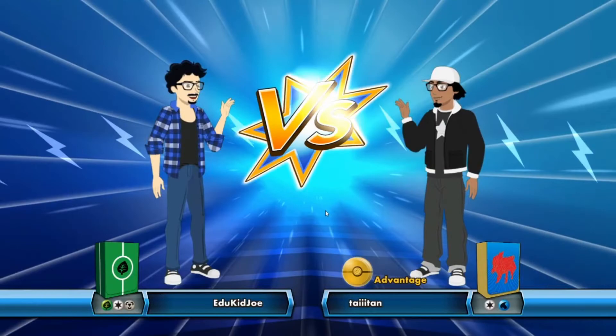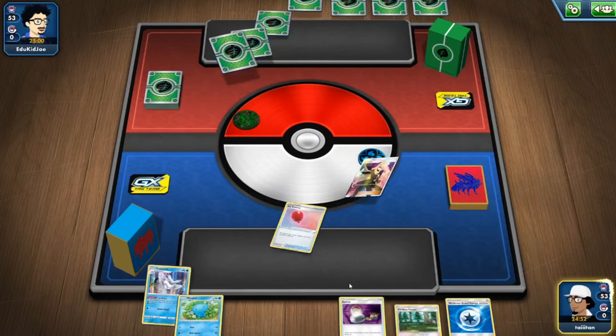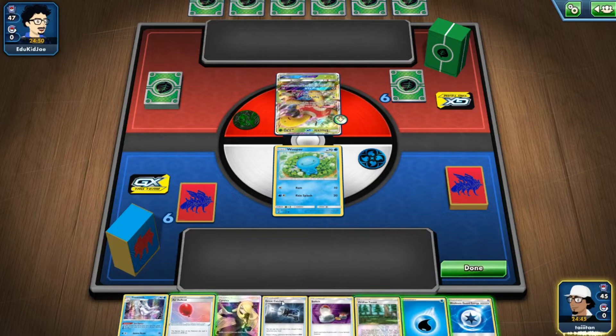Let's get into the first game. Opening hand has Water, Colorless, and Steel — not bad. Getting a mulligan, and I have a strong feeling this opponent is playing Rillaboom given the amount of Grass energy. Drawing into Great Catcher — that's good.